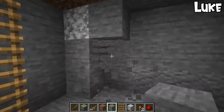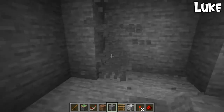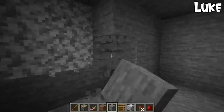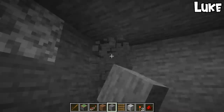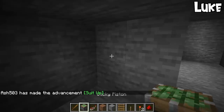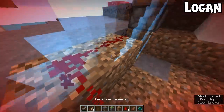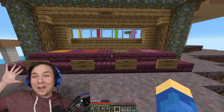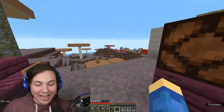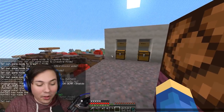If Ryan finds my base, I'm going to set up an ambush spot where I can hide so that when he comes in, I can get the jump on him. How are you guys doing? I'm doing pretty good. I think Logan is a little scared. Hey, I'm not scared!